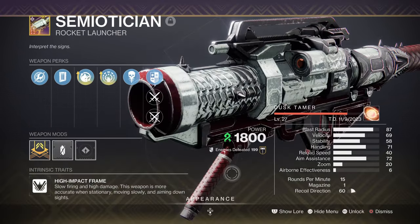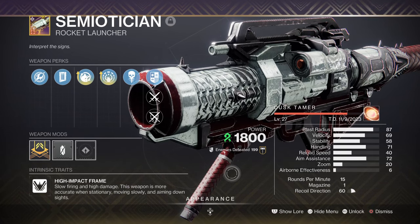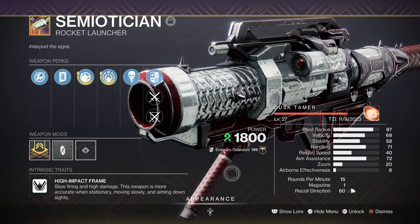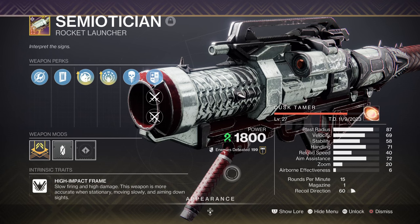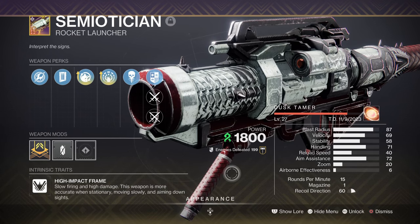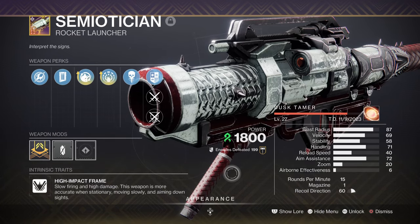For the heavy slot, we have the Semetician rocket launcher with Field Prep and Explosive Light, which is a perfect combo for this build. With its high explosive damage, using this against suspended targets will make short work of them 9 times out of 10. Using this against a suspended champion provides players a quick way of deleting them before they can close a gap. It's also quite decent at boss damage, making it a pretty good Strand rocket launcher overall.